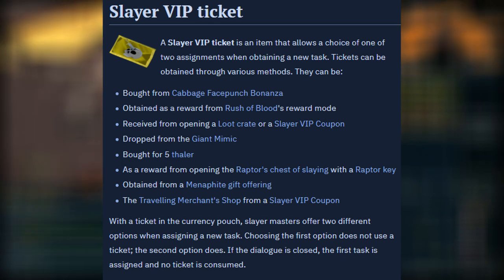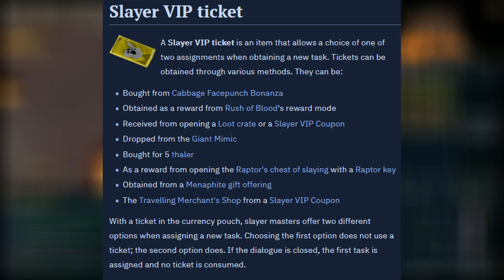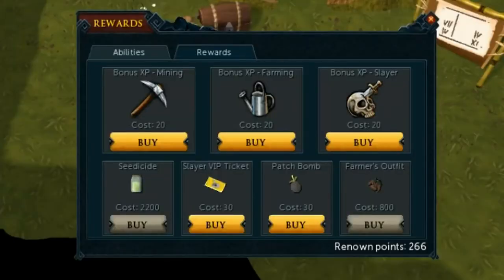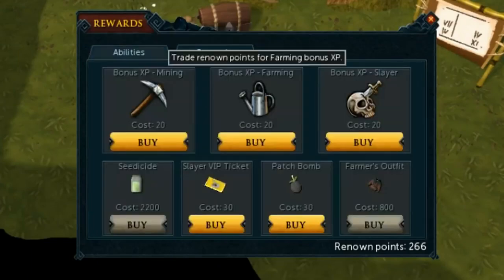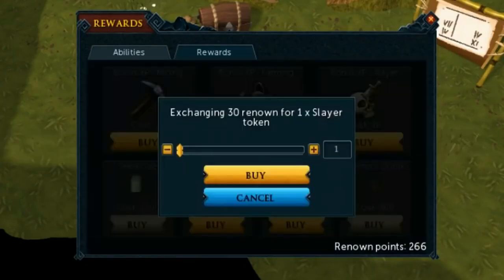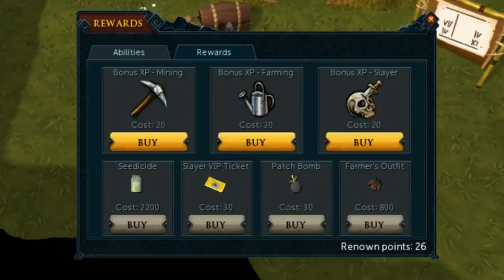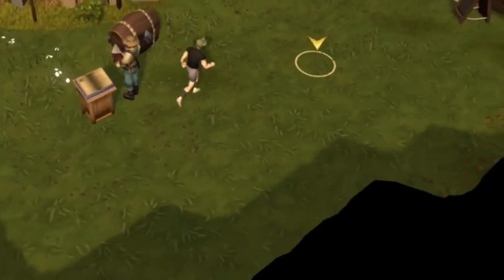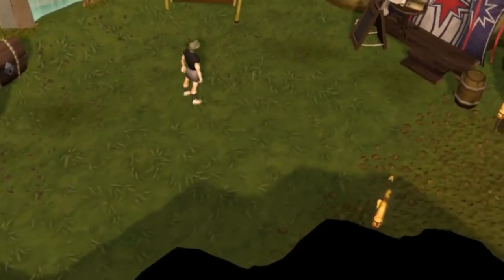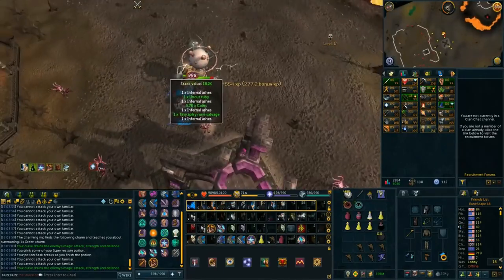To get Slayer VIP tickets, you can either buy them from the Traveling Merchant, buy them with Thaler, or the easiest way — the way I got them — was to go to the Gamers Grotto and play a game of Cabbage Face Punch Bonanza. This game is pretty simple and only lasts around 10 minutes per game, and in one game you should get enough points for 5 to 7 tickets. For an entire tier 10 emblem, if you play this minigame for around 45 minutes to an hour, you should get around 30 to 40 tickets and be set for your entire run without running out of tickets.